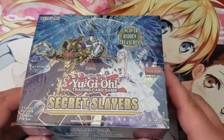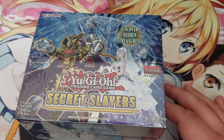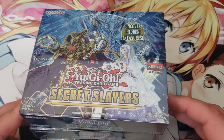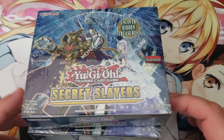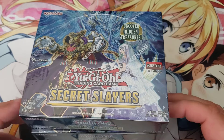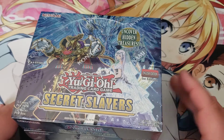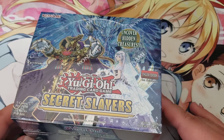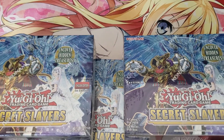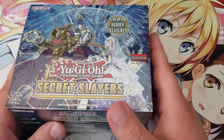I have these three Secret Slayers boxes — I might get a fourth, not sure. Coming up pretty soon I'll be getting some Eternity Code; I believe I have three pre-orders already, and I'm hoping to get probably five. Between now and whenever Eternity Code comes out I'll be getting some special editions and packs in general just to have some fun, so stay tuned for that.